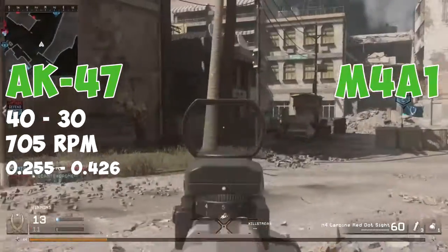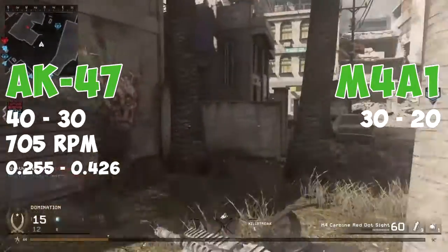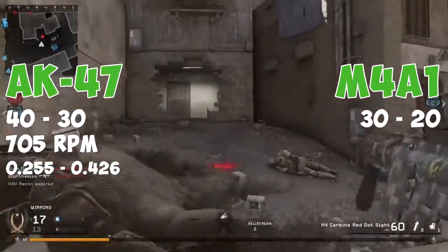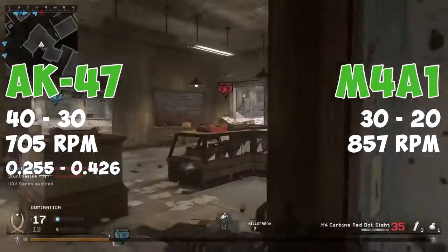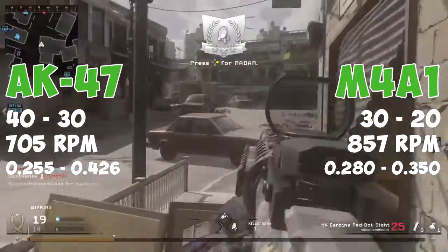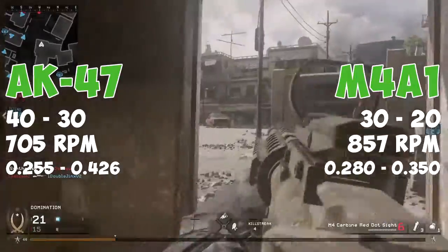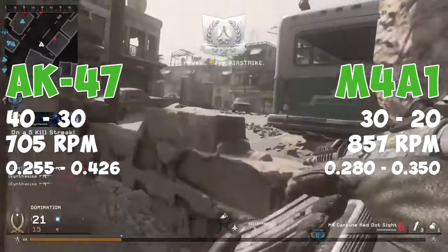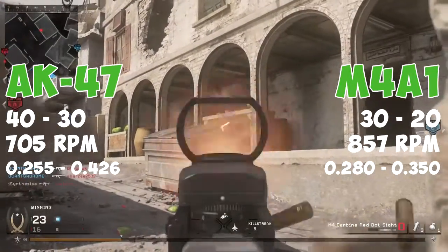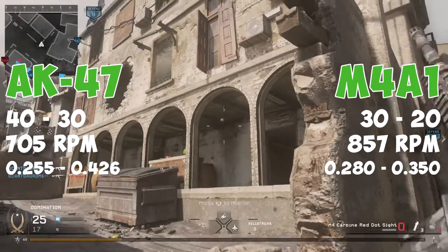Now let's have a look at the M4A1. The M4A1 does 30 damage at close range and 20 at a distance, which means that it takes four to five shots to kill. The rate of fire of 857 rounds per minute means that this gun has a time to kill of between 0.280 seconds and 0.350 seconds, making it better than the AK-47 at long range but worse at close range. Because the time to kill of the M4A1 is only 0.025 seconds longer than the AK-47 at close range, and at long range the time to kill is nearly one tenth of a second less, I'm going to give the time to kill category to the M4A1.